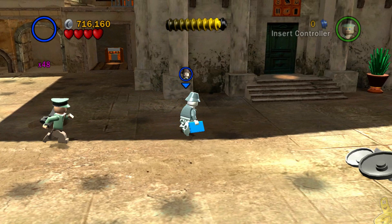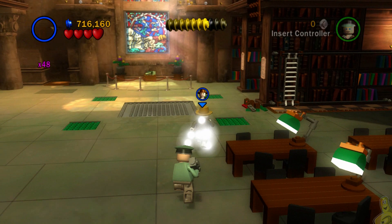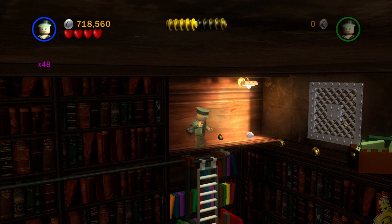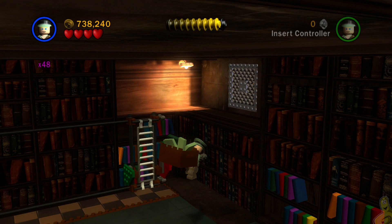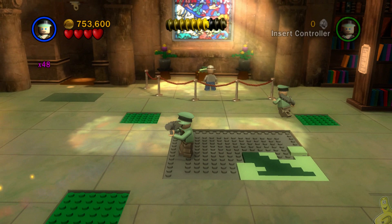We have a hieroglyphic puzzle that needs solving — select an academic character, stand in the light, and match up the pattern provided. Once correct, it opens the door. For the story bits: build up the ladder on the right hand side with a push switch, push it all the way down the checkerboard path to the very end, climb the ladder up top, and you can blast that silver grate and grab a few studs.